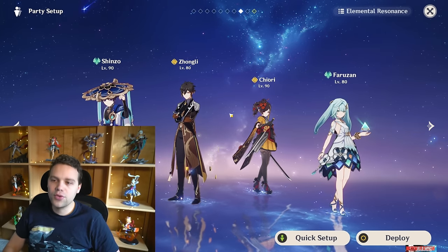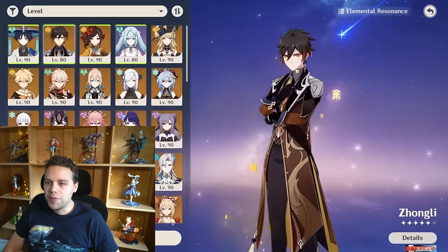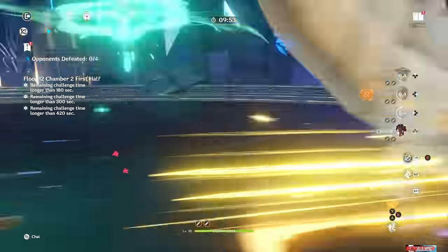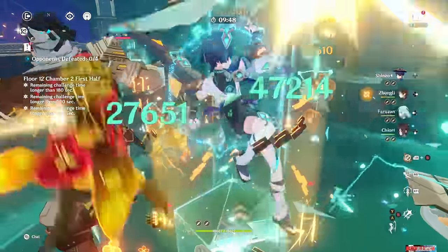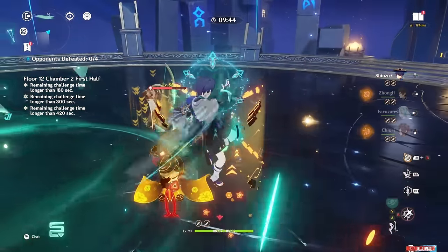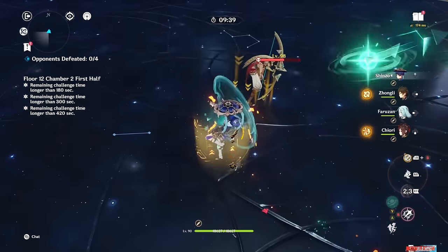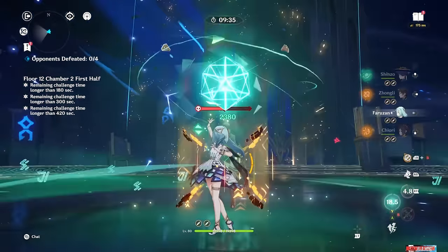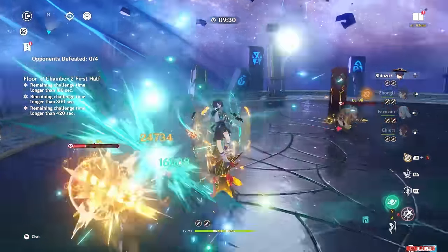One thing about rotations for anything with Zhongli or Ningguang: it doesn't matter if you use the Geo construct before or after you use Chiori — the second doll will be summoned regardless. So you don't have to craft your rotations around making sure you get the second doll. Also keep in mind the dolls don't follow you around — they stay stationary. They do have a pretty big AoE, but if new enemies spawn at the other end of the Abyss, you might have to resummon her dolls.